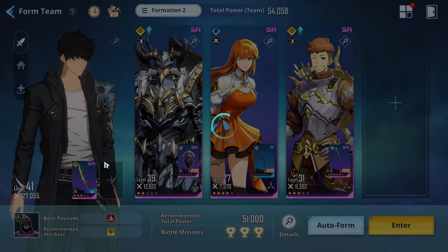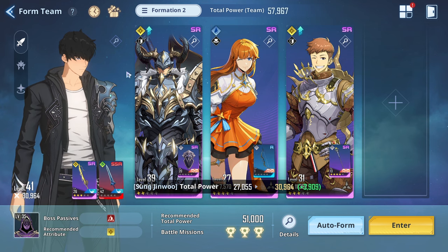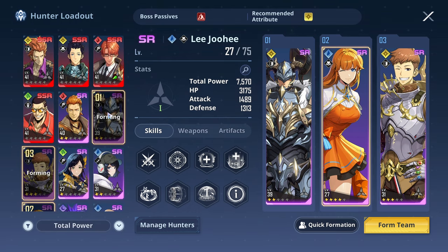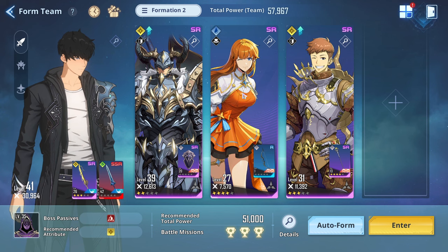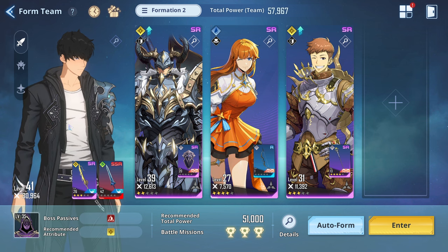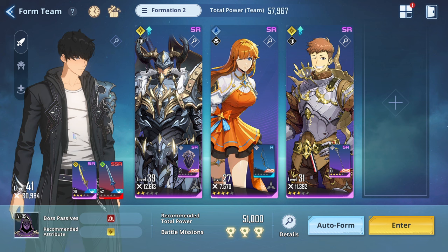I cleared it with this weapon along with the Plumsword. For support characters, you can use light attribute characters or SR hunters that are light attribute — that would be useful. You'd want to level them up if you're going to use them, and invest in their weapons and artifact sets.